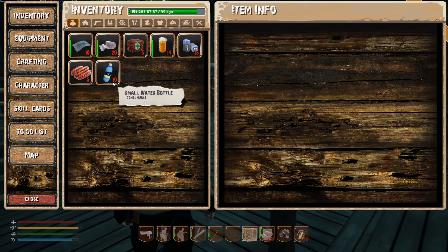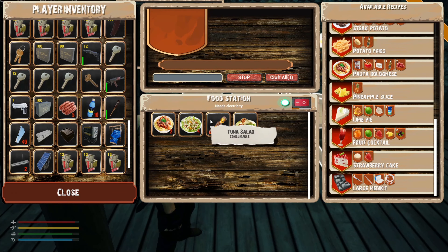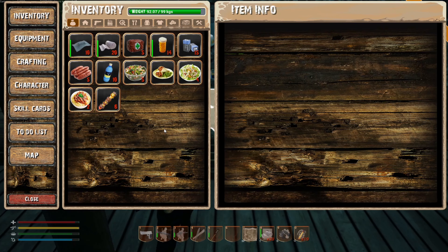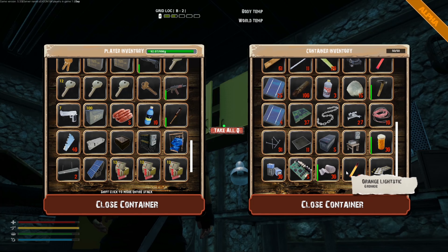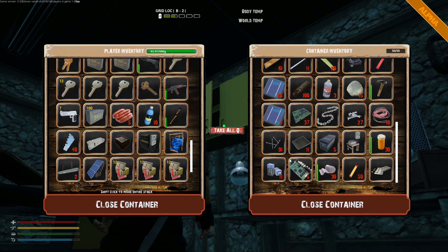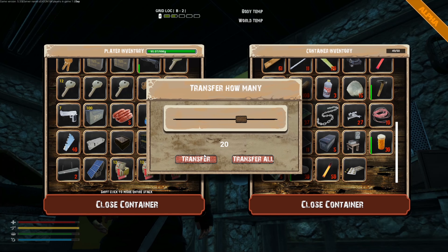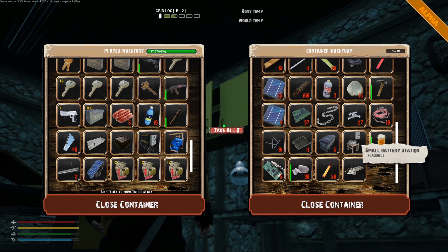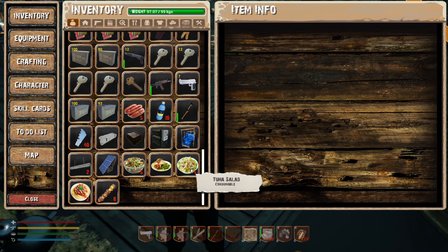We need more food and water - we do have some there but let's take some of these fancy dishes. Weight is good at 92. Let's take a few more batteries - oh good, take all of them. And a little more of these because I'm sure we'll need those once we find the dungeon. We have all the components I want, we have food, we have water - let's get over to the new base.